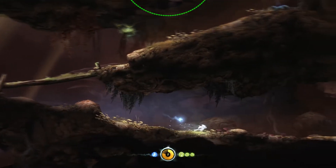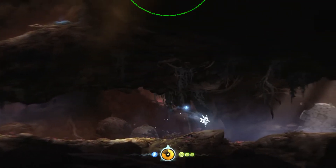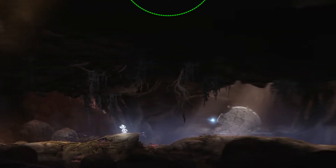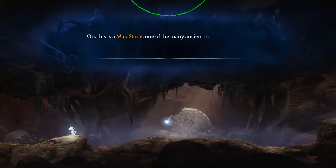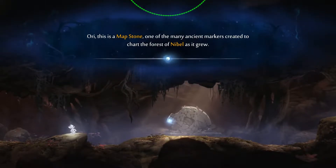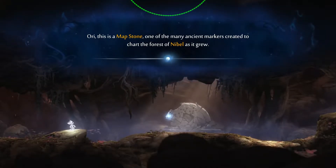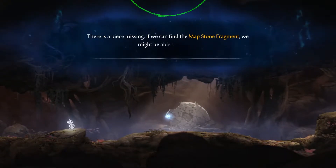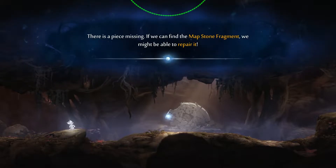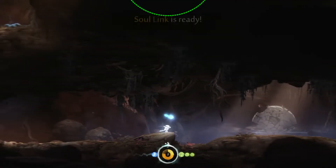You need to keep an eye out for those. What is this? Ori, this is a map stone — one of the many ancient markers created to chart the forest of Nebel as it grew. There is a piece missing. If we can find the map stone fragment, we might be able to repair it.